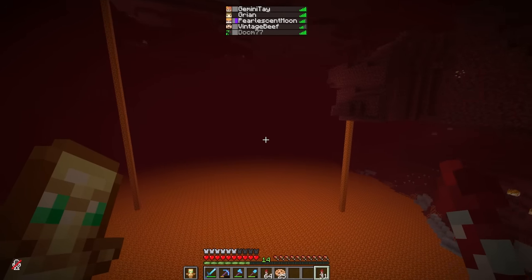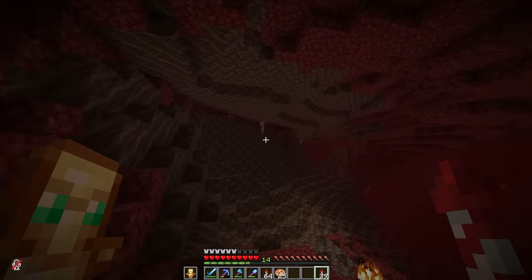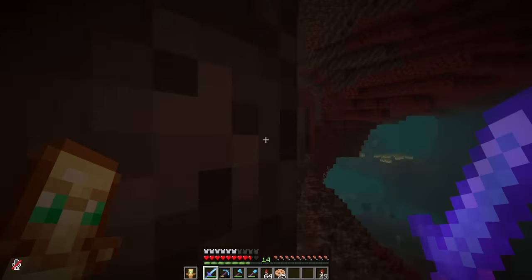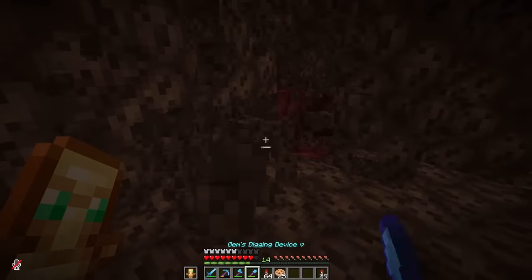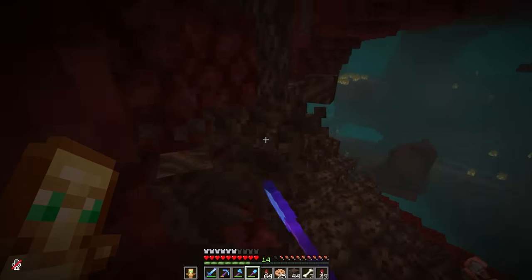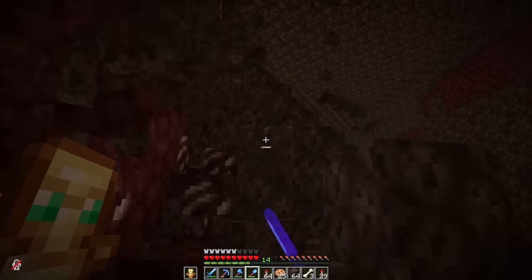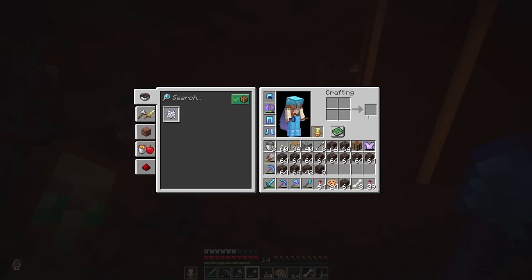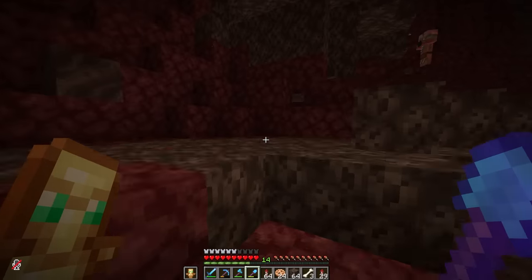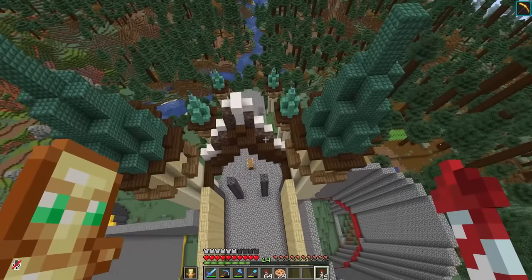I dislike flying in the Nether — but wait, here's a bunch of soul sand! I think this is a soul sand valley — just a very little one, but I'll take it. I need soul sand, and some soul soil would also be great, not only for the roof but because soul lanterns are cyan — that'd be so good for this build. I think this is probably enough to get me started. Let's hop on out of here.